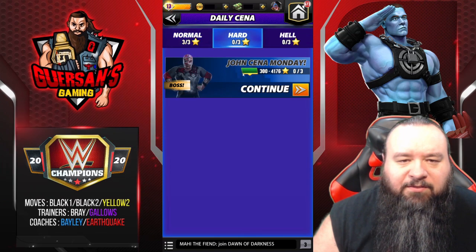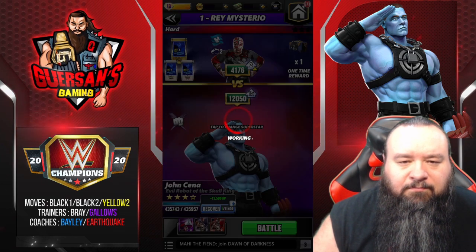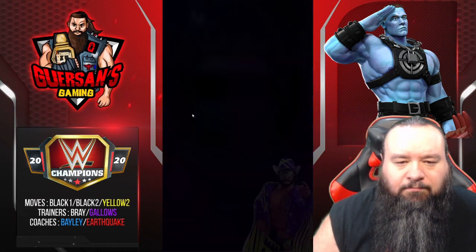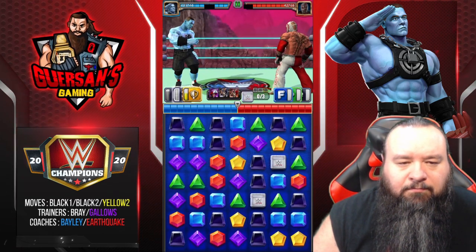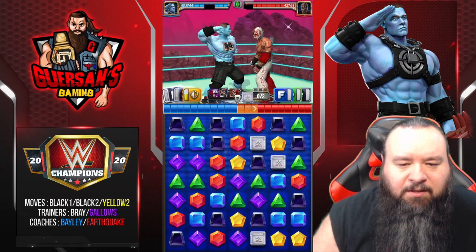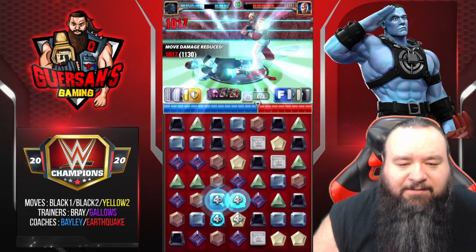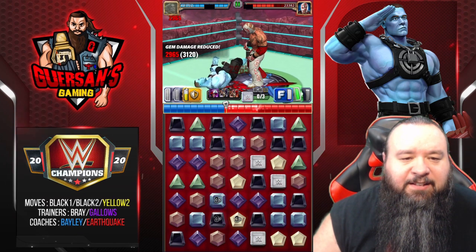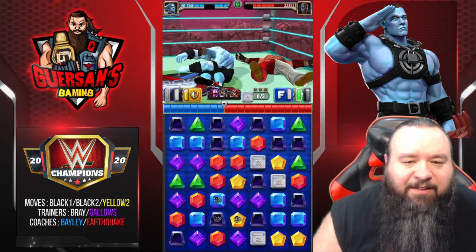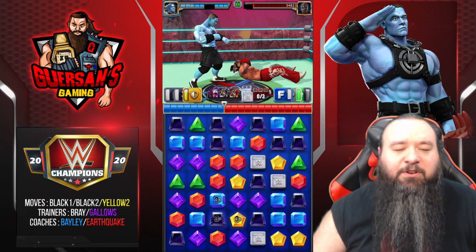All right, let's do hard mode. We're going to get our black. Now we need yellow — unfortunately that's the problem. If you don't get the yellow, you can't use any of those blacks. In this case it won't really matter because being hard mode, I don't really need the move to have any effect. Just the pin damage itself is going to give me the win. If this was L mode, that wouldn't cut it.